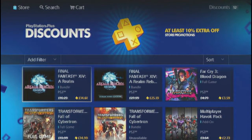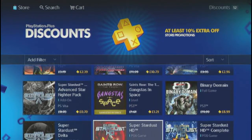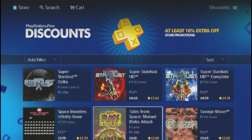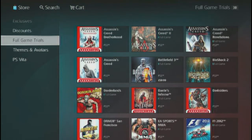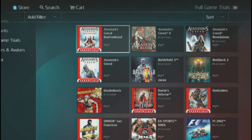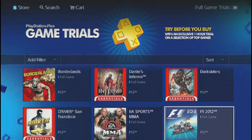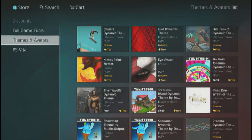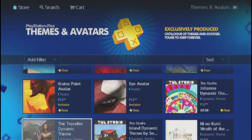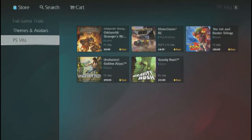Another reason to have PlayStation Plus is discounts — you can get money off games, movies and stuff like that. There are also full game trials, so if you want to try a game out you can simply download the trial. You also get themes and avatars. And for PS Vita — basically if you don't know, the PS Vita is like the PSP but the brand new version.